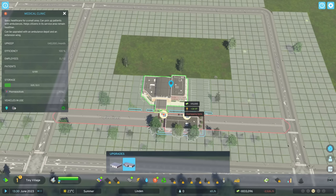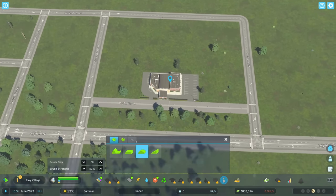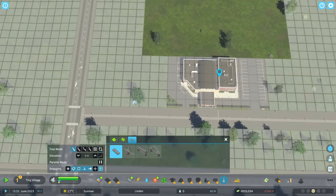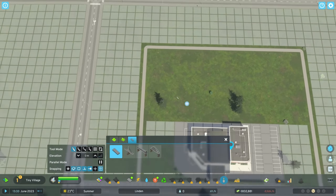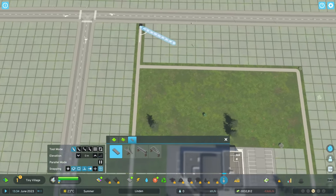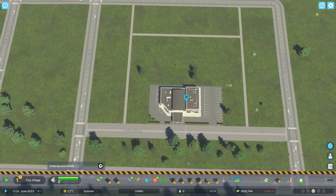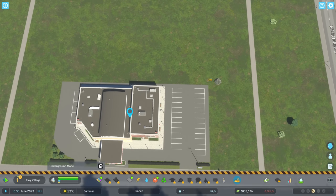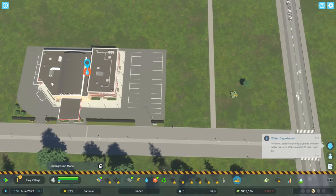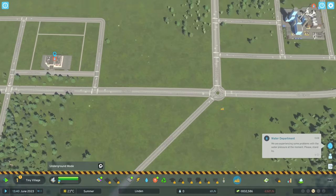We're going to hold off on upgrading for now. The reason I wanted to give this its own little space is so I can come in here with some paths, surrounding the space to create a little park area. This is just going to be a little park space where we can do some detailing and make it look like it has its own little chunk of land — a little medical center with some space to relax in the back.